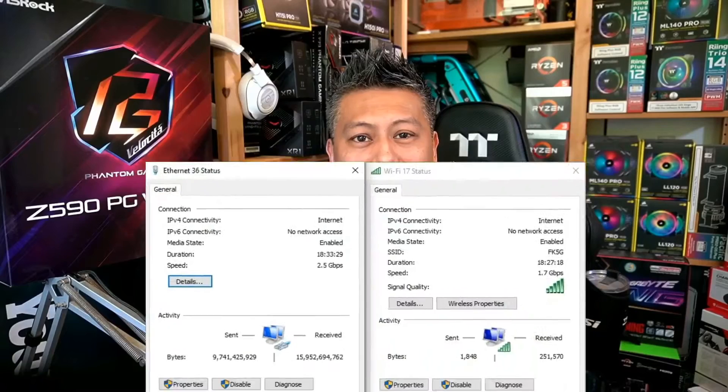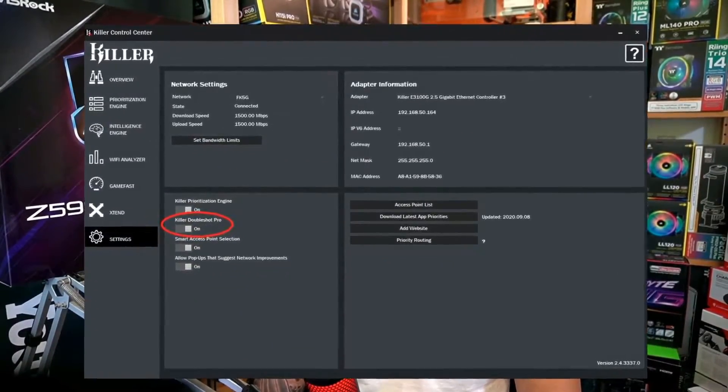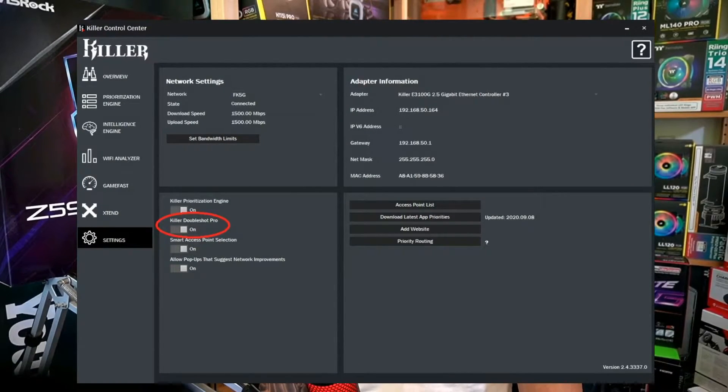Make sure you've installed the latest Killer software with the Double Shot Pro capabilities, and then check that you've got a good network connection on both Killer adapters. To enable Double Shot Pro in the Killer Control Center, go to the Settings tab and move the slider on Double Shot Pro to make sure it's on.